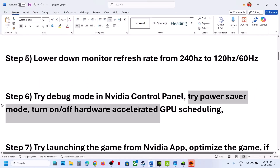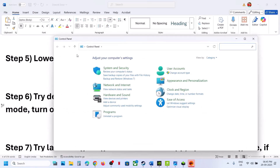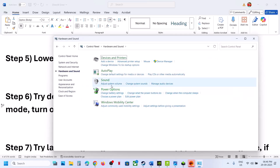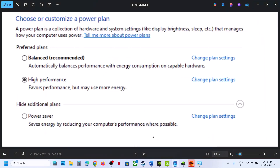Still not working? Try Power Saver mode. Type in Control Panel in the Windows search box and click on Control Panel. Go to Hardware and Sound, then go to Power Options. If you see Power Saver, select Power Saver and then launch the game. You can also go for Balanced, but first try Power Saver and then launch the game and check.